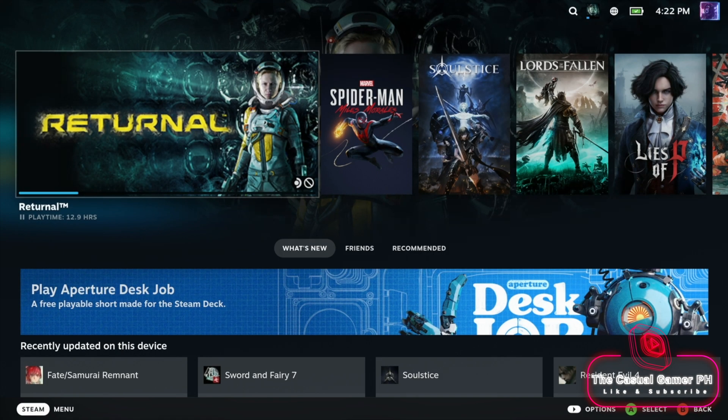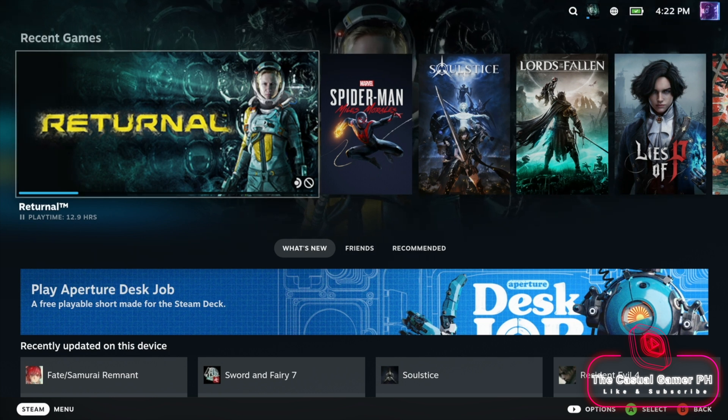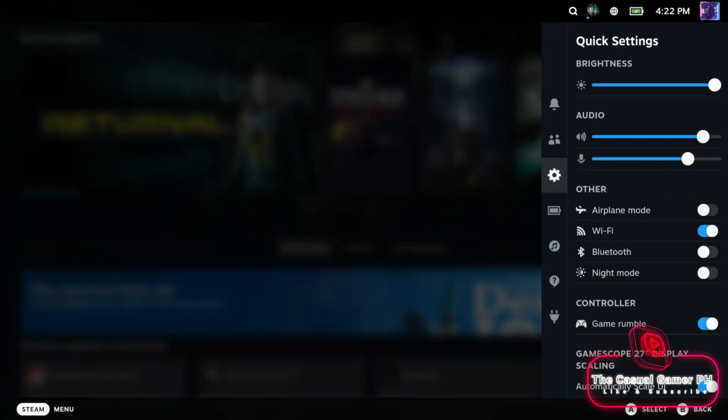Now we are almost done. You might have noticed that pressing the power button doesn't do anything at the moment, but we do have functional face buttons.